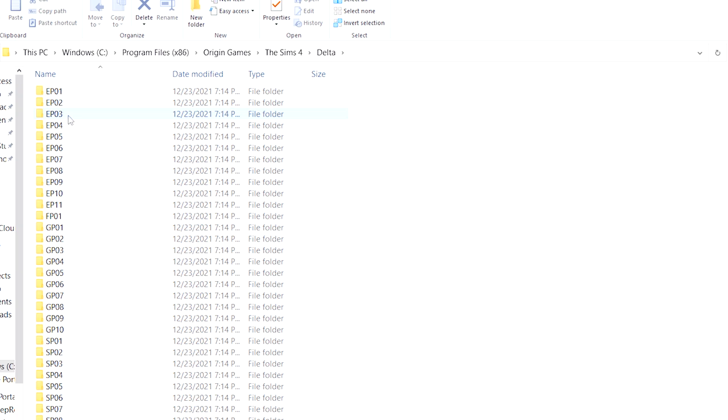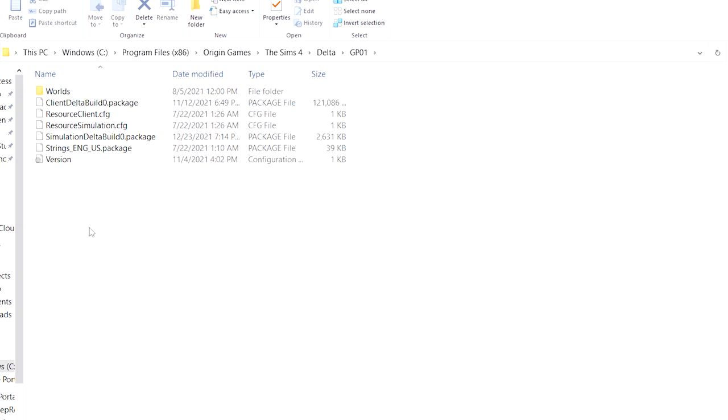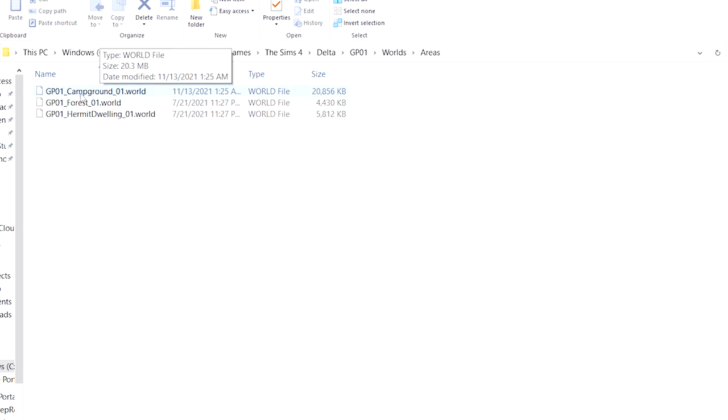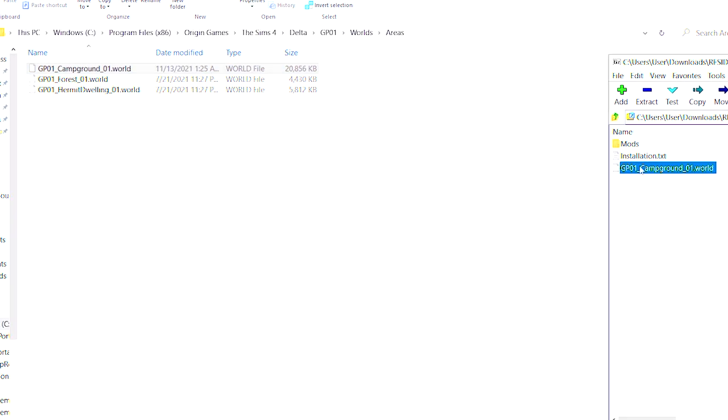Click the Delta folder, then go to GP01, then click Worlds and Areas. We're replacing this file here. If you want to keep it as a backup so you can later change it back to Granite Falls, I would copy it and put it in a separate folder as a backup. After you do that, you are going to drag and drop this into the folder. I already have it installed so I'm not going to do that, but that is what you will do. Also keep these installation instructions because you're going to have to do this anytime you repair or update your game.